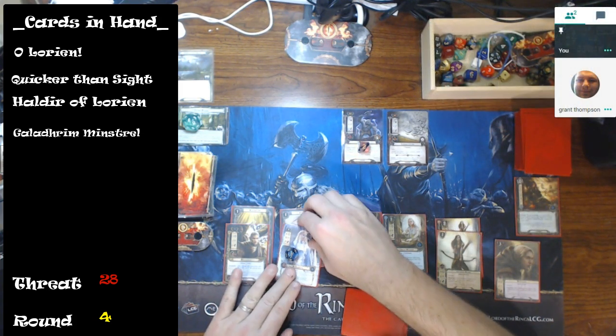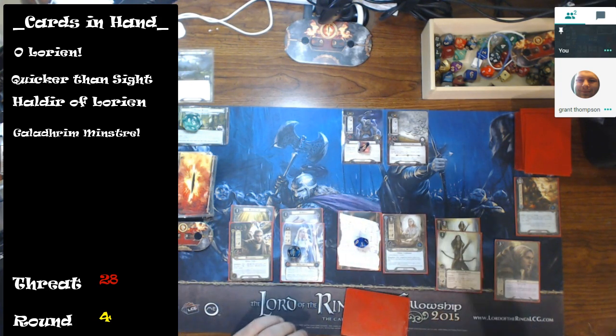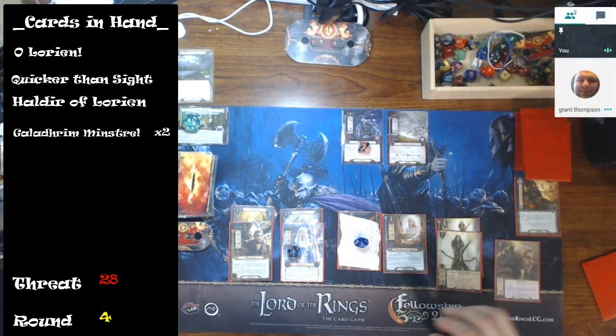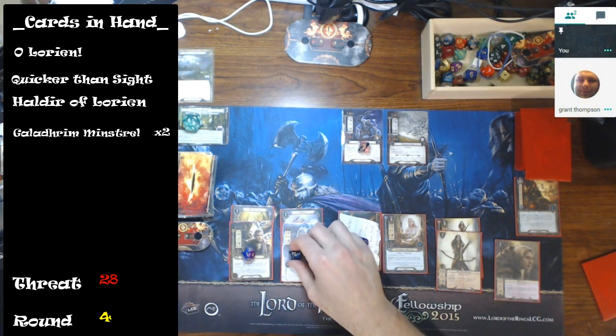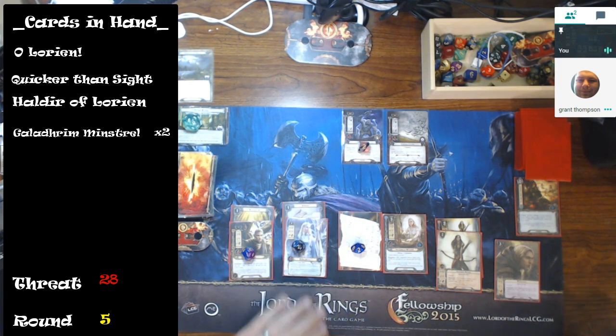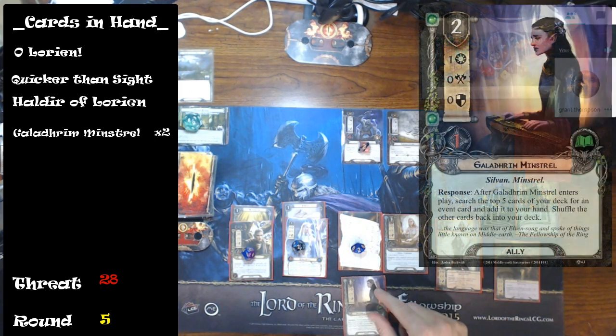I'll use Olorien to reduce the cost of the second Galadon Archer by one and bring him out, doing two damage to the Hill Troll — about seven total damage so far with three defense remaining. If I can get seven more damage I'm good. I'll use Galadriel's ability to draw a card — I get the Minstrel, which may be good. Then at the beginning of my turn I draw another Minstrel, a bit frustrating, but Nenya gives me resource smoothing.